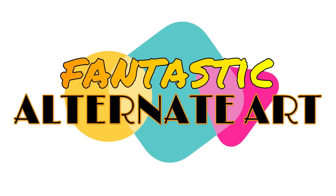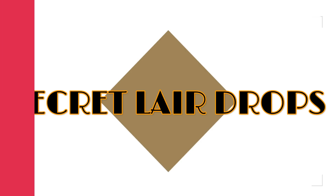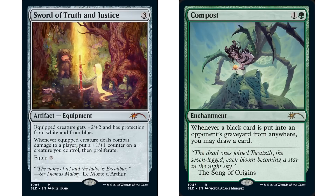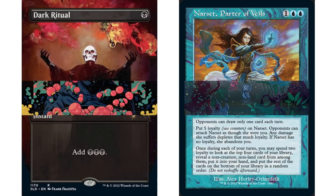Of course we have the Secret Lair drop series — I've talked about a few of those cards on my channel before. There is some fantastic alternate art, like the Sword of Truth and Justice I have here. Most importantly, this Compost — it's a card I really like, pretty good in a commander game, and the alternate art here is just the best. Most people know about the Secret Lair drop series; it's good to check regularly to see what cards are dropping.